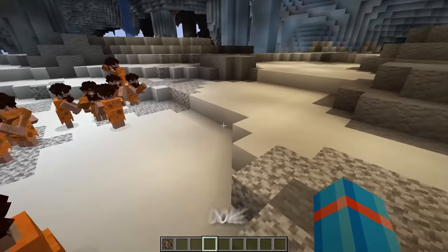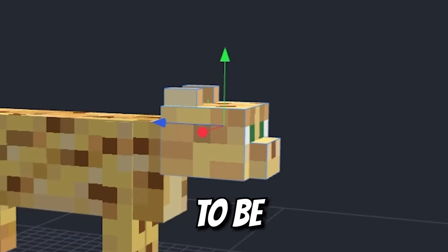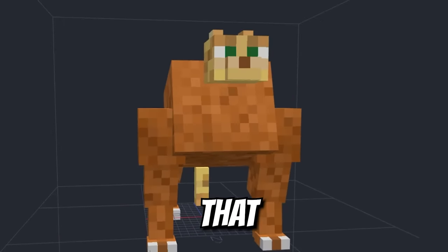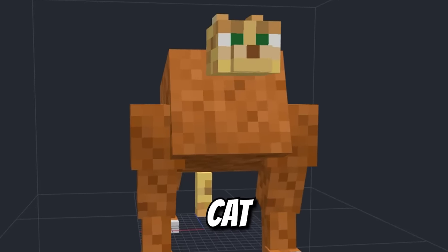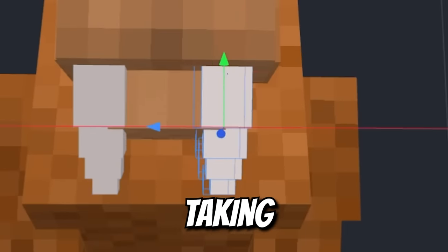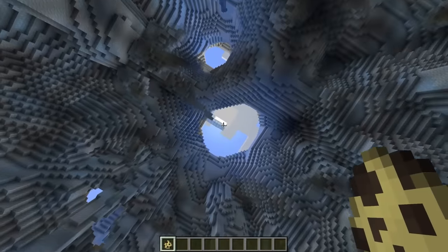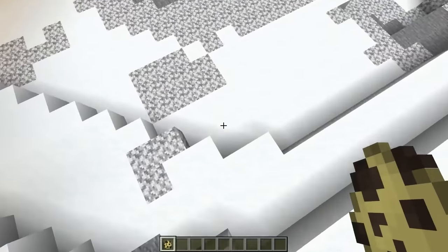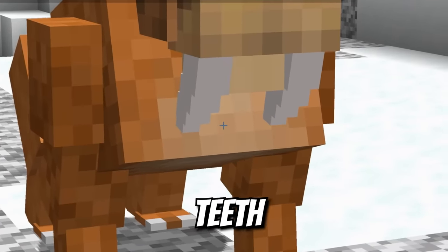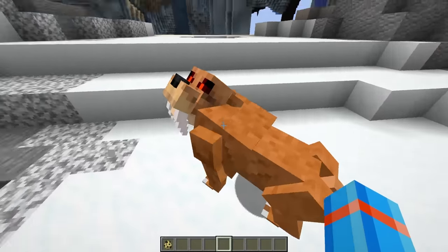Now we'll make this ocelot into a saber tooth. Your head's going to need to be a little bit higher up with some thick legs for lunging and running at full speed. Now let's fix the head — make it bigger and bulkier with a huge pair of fangs for taking down some prey, and no need for that super long tail anymore. Pretty sure these saber tooths enjoy the cold as well. You can always tell a saber tooth by those saber teeth and a nice big upper body to keep it warm from the freezing temperatures.